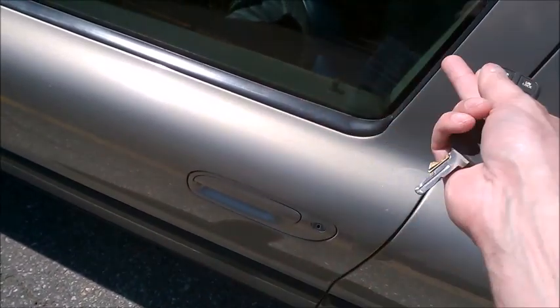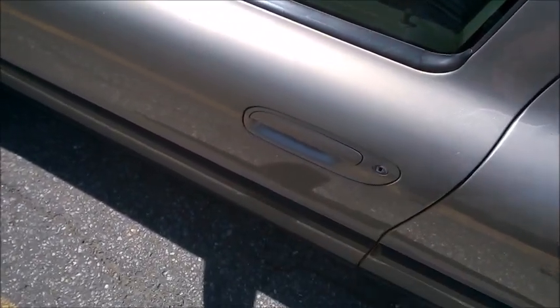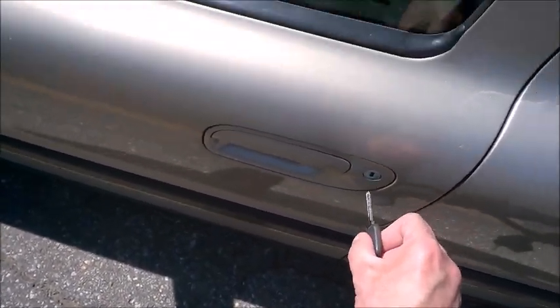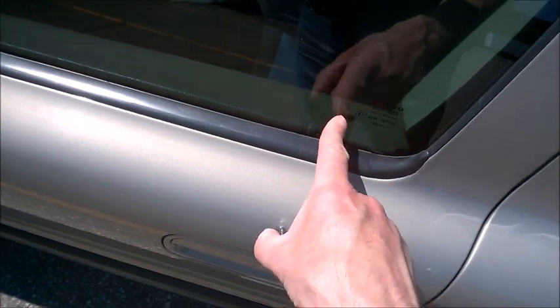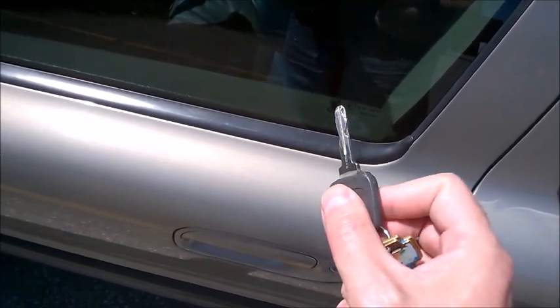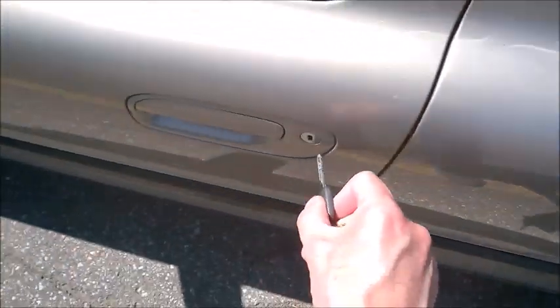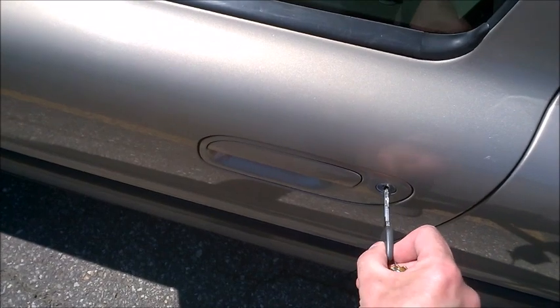But let's assume all doors are closed and you just have the key. You'll need to open with the lock. Here's a trick: if I turn the key once it will open the driver's door, and if I turn it again a second time it's going to unlock all the doors. So maybe it's useful — if you just have the key and want to open the doors for all passengers, you just have to do two turns.